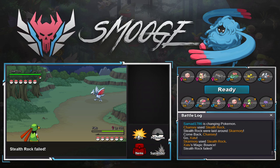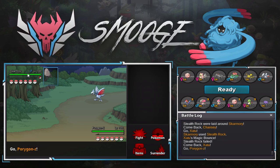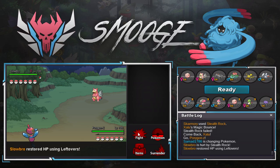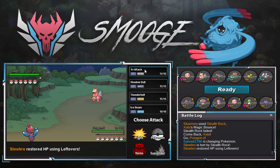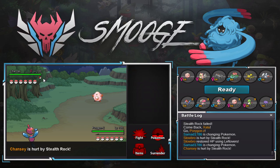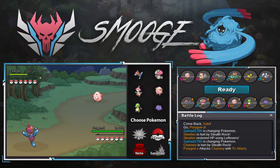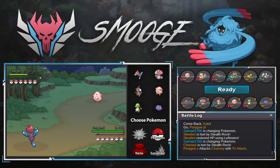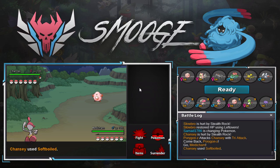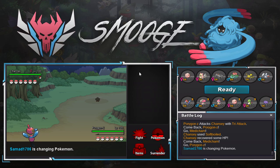He tries to get up Rocks and cannot — I'll double to Porygon here. Rocks are up, his Sturdy on Skarmory will be broken, he cannot bring in his Zapdos. I get a free Tri-Attack. Chansey will still take nothing from it, but it's something at least. Ideally I get a Freeze, right? I could bring out Medicham and Mega, but I'm just gonna double back to Porygon. I think what I'm fishing for is a Freeze so I can break past Chansey faster.